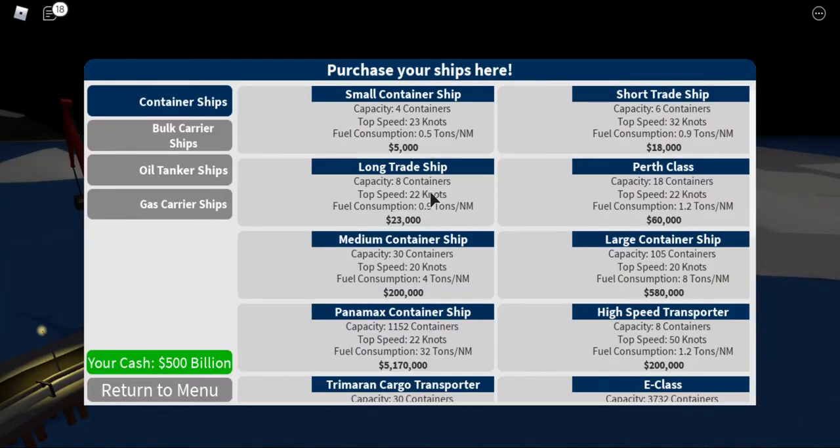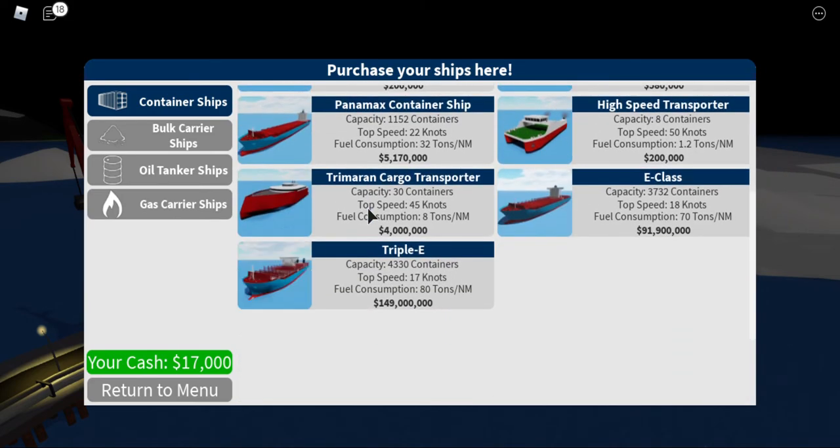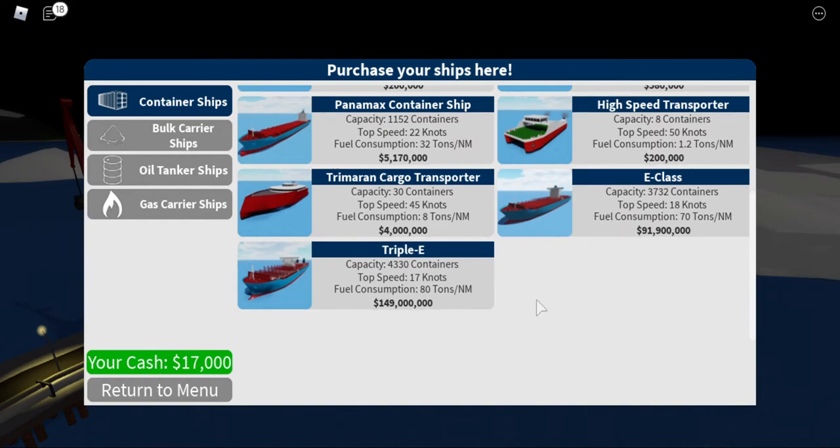What kind of ships are there? There are actually quite a lot of ships — small container, short trade, long trade, Perth, medium container, large container, Panamax at 5 million dollars, ISB2, ECAST at 91 million, and the Triple E at 149 million!